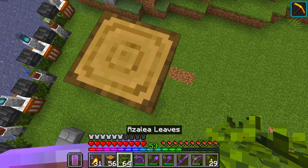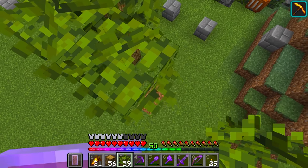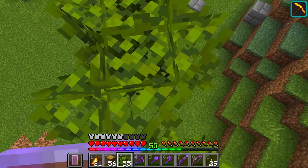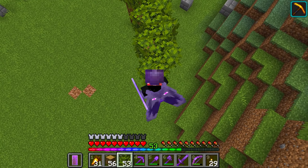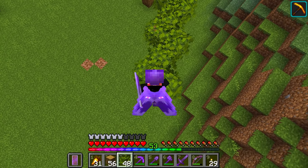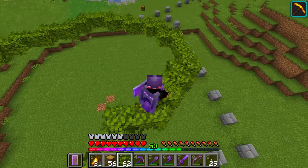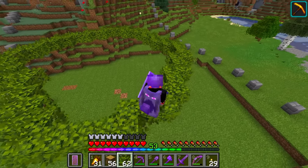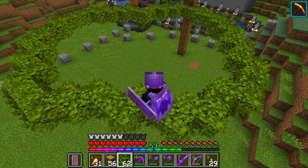What we're going to do is start with the azalea leaves here. I was thinking all we do is just sort of make like a bit of a splodge shape - like a bit of a circle, except not really a circle. We're trying to make it look sort of all natural. It's an interesting shape, isn't it? I was kind of going for a bit more of a circular shape, but it's almost more sort of ovular.